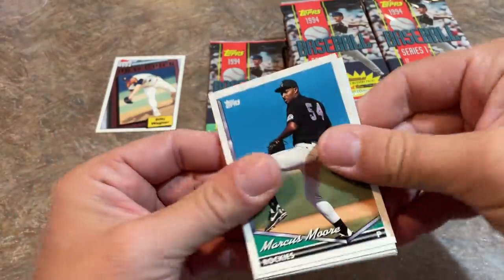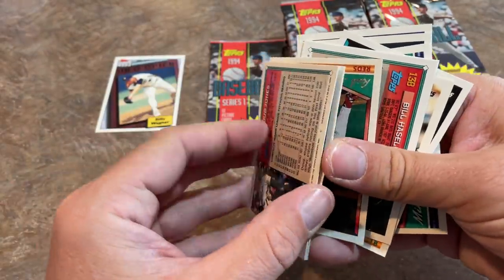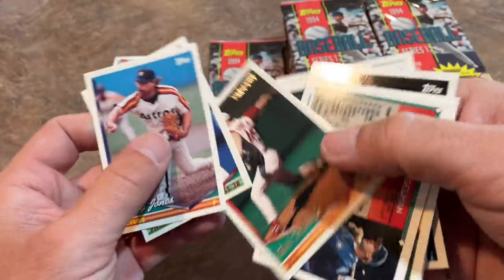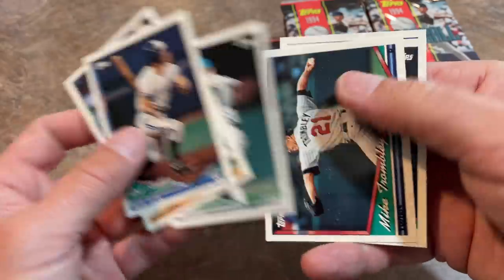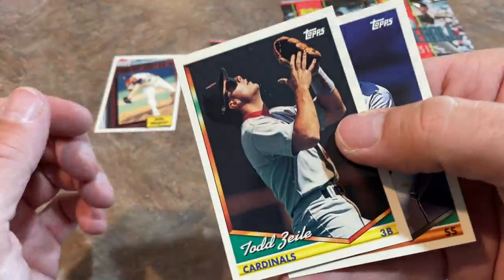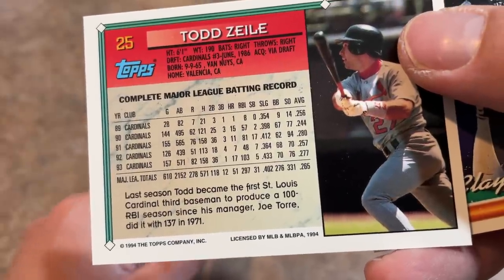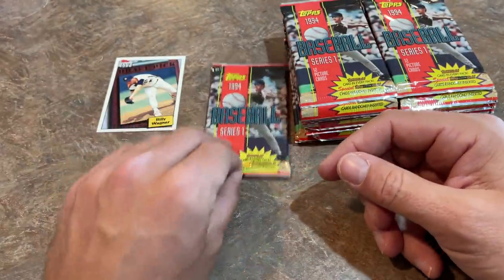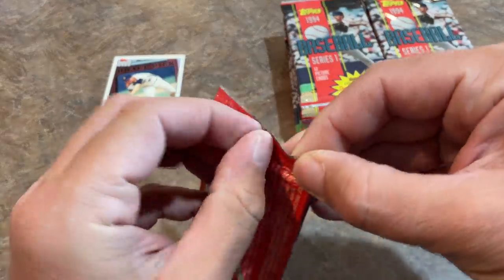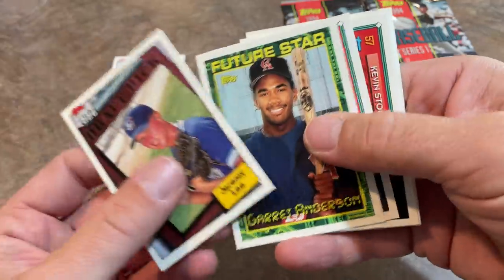Next up we have a Marcus Moore, just another Colorado pitcher who found out how tough it is to pitch in high altitude. Greg McMichael gold card, Doug Jones — nice closer for a few years. Rob Dibble, a somewhat controversial closer with the Reds — I personally never liked him as a kid. There's Todd Zeile, whose rookie card was worth a bunch back in 1990. Everybody was buying packs of 1990 Score trying to find the Todd Zeile. He had a decent career but not a superstar-level career by any means.